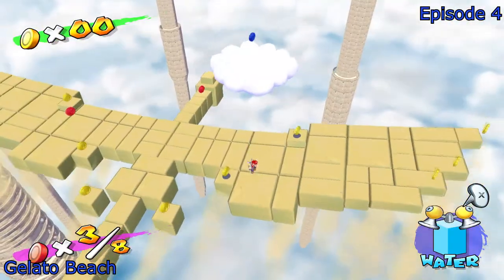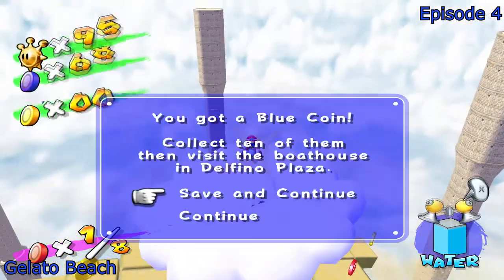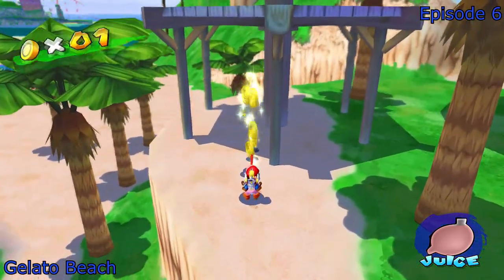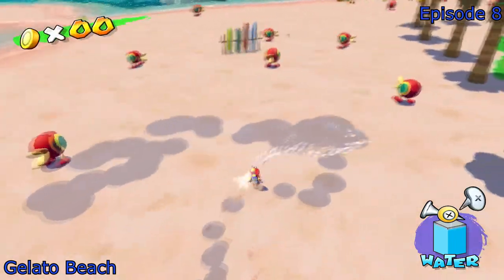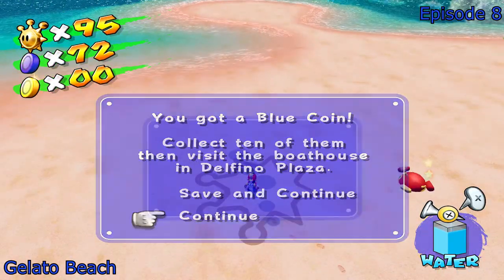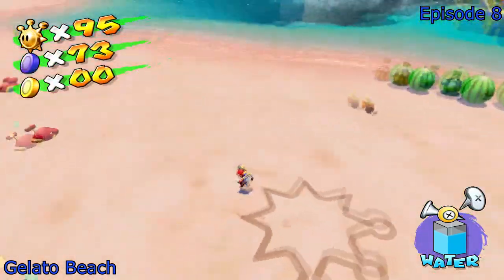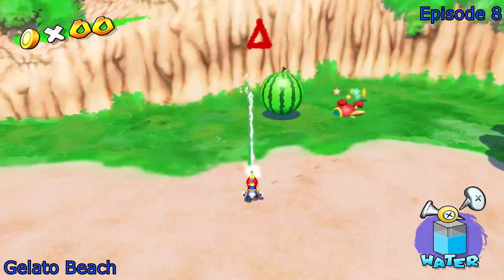Starting off, Episode 4 of Gelato Beach — there was one on the beach, and then there's a whole bunch in the Sandbird area. In Episode 6, you need Yoshi to get this blue coin. And also you need Yoshi to get this other blue coin. Then the rest should be in Episode 8. There are quite a few along the beach. These ones wouldn't be too hard to find, because at this point the game kind of establishes there's stuff hidden around if you spray everywhere. And of course, there's one right here — that's like an obvious place to put it.